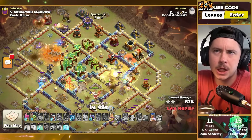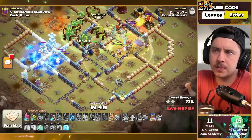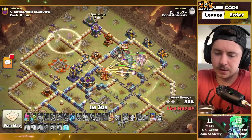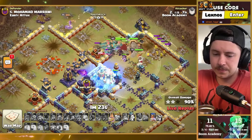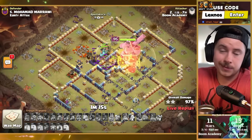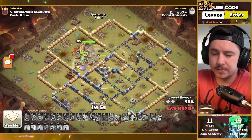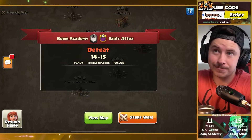Still have a healing spell — drop it on the right side for the big group of root riders, royal champion, grand warden, and extra valkyries. Freeze on the expo — queen still alive. Root riders moving through the top side, going back to get the overgrowth defenses. So many units still alive — the overgrowth spell works so well with this army. King giant gauntlet ability with seeking shield hits a few defenses. Another three star! The only fail in this match was a 97% on the very first attack from Boom Academy. A 14 star performance from Boom Academy not enough to win — Early Attacks win 15 stars to 14. GG.